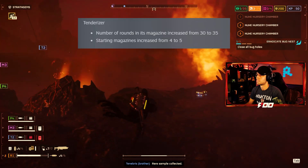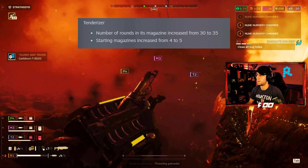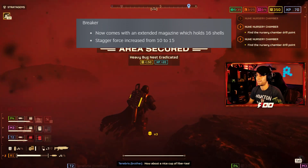Tenderizer: number of rounds in its magazine increased from 30 to 35, and starting magazines increased from 4 to 5. Breaker now comes with an extended magazine which holds 16 shells, and stagger force increased from 10 to 15.